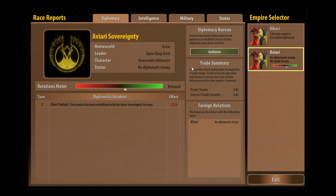The AI basically rolls these character traits kind of randomly, although each race has about three that it picks from in each category so they usually fall within a certain bracket. The Alkari tend to be honorable - honorable militarists generally right from the start. Underneath we can see the status, so at the moment we've got no diplomatic treaty. If we have a non-aggression pact, an alliance, or we're at war with them it will display that here.